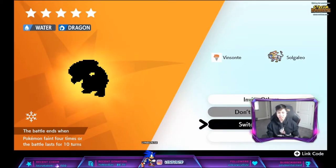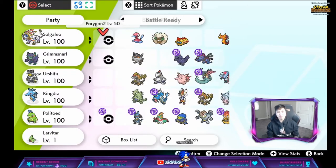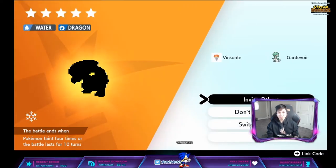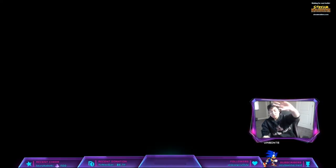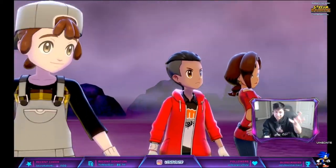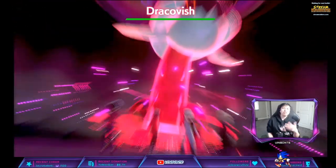So we have a Dracovish here. I'm going to switch to a Fairy type, but also with a Trace ability. Bring a Tracer — level 100 shouldn't be too hard. I just want to bring the Tracer to show you guys that a purple beam for the DLC is guaranteed to be a hidden ability. So it should be Sand Rush.